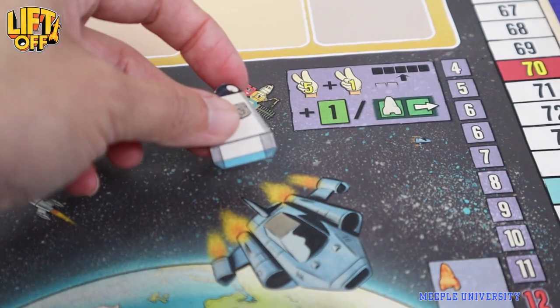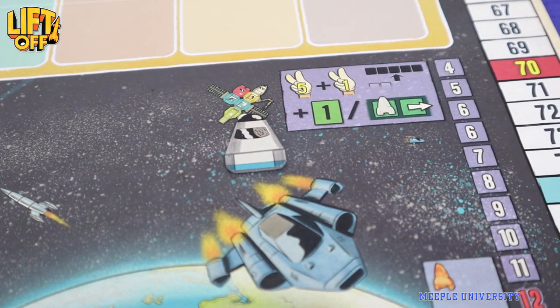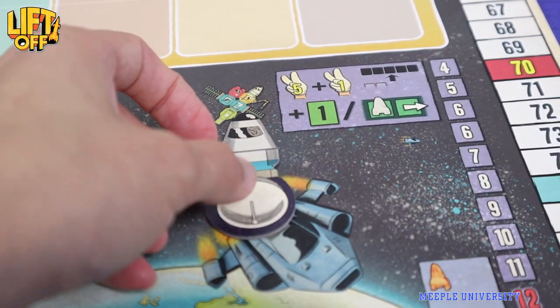Players can also collectively build a space station, paying money but increasing their income, or getting a technology card. At the end of 8 rounds, the player with the most points wins.